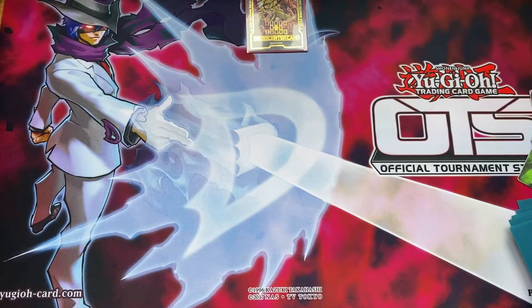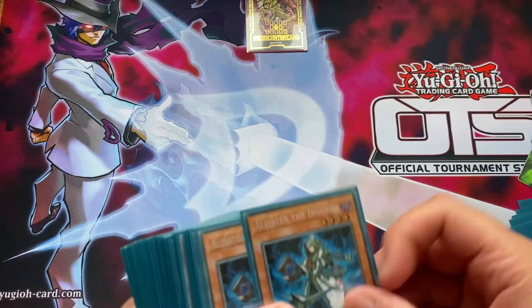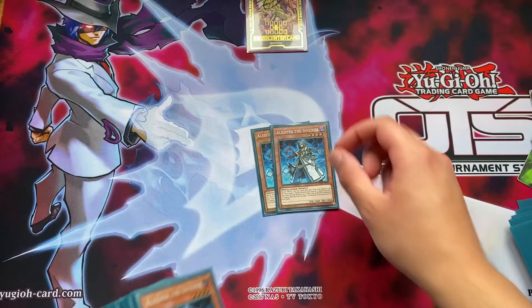We are back again. This is basically just going to be me running through the entire deck list, extra deck, and also the side deck. We'll go through what changes were made, what the tournament progress was, and work through from there. Of course, because this is an invoked list, we are playing three Alistair the Invoker.